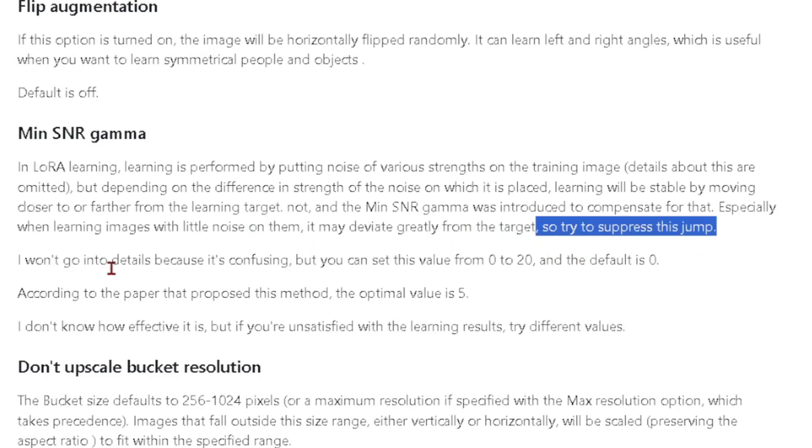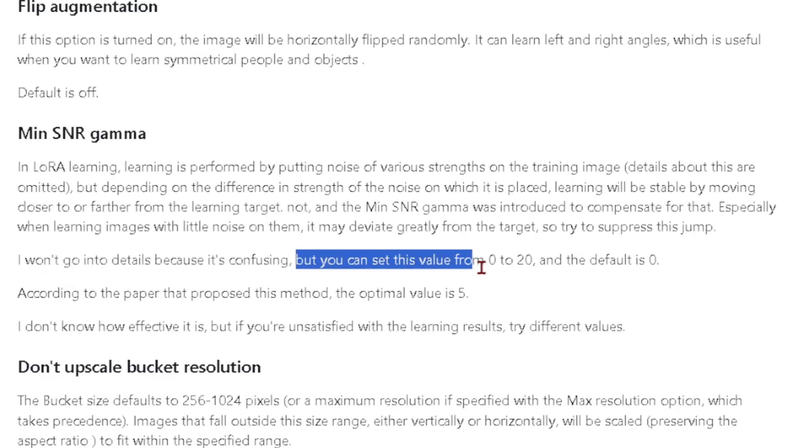In Lora training, learning is performed by putting noise of various strengths on the training image. Depending on the difference in strength of the noise, learning will be stable by moving closer or farther from the learning target. The min SNR gamma was introduced to compensate for that, especially when learning images with little noise on them — it may deviate greatly from the target, so this tries to suppress that. You can set the value from 0 to 20, with the default being 0. It has to do with controlling how much noise is added to the training images during training.